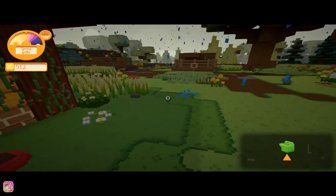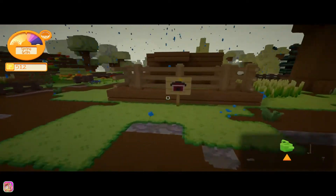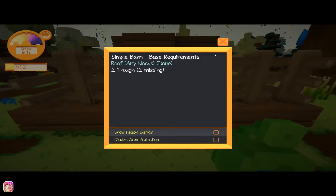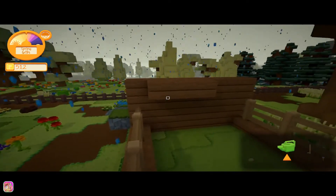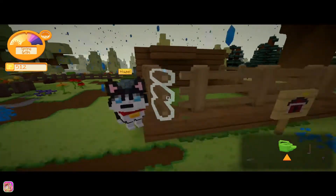Let me go ahead and pet the puppy dog — happier after being petted, awesome! So this is what I did with the barn: the roof with any blocks is done and we just need the trough. Technically you only need like one block here for the roof and you're good, which is kind of weird.